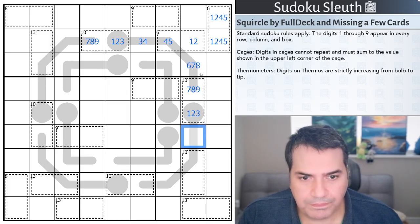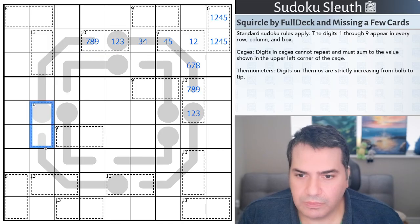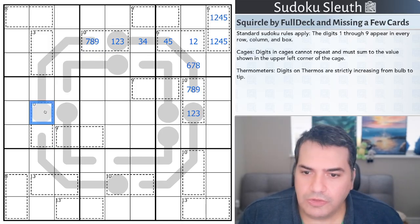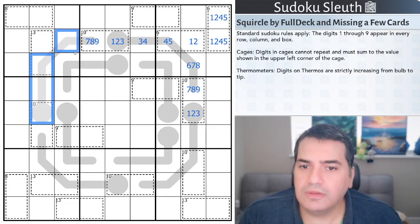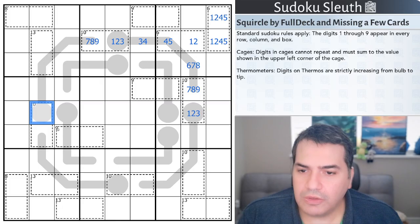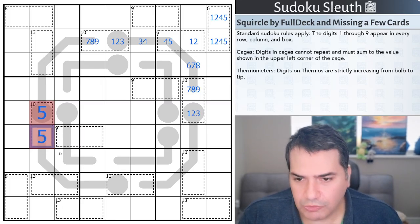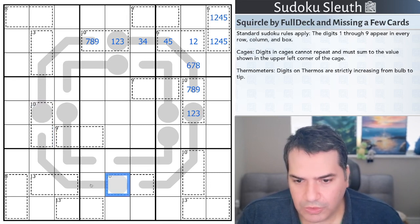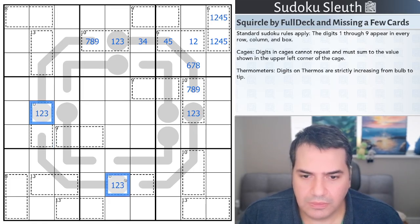Just thinking about these thermometers for a second — if I try to place a high digit like six, seven, eight, or nine, it doesn't work. They're a maximum of four, because five in a two-cell ten-cage doesn't work since the other one would also have to be a five. So this has to be low — one, two, three, or four — and if it's low, then this has to be high: six, seven, eight, or nine.